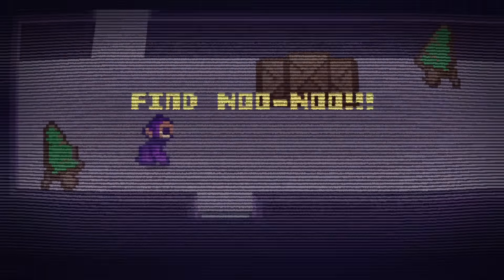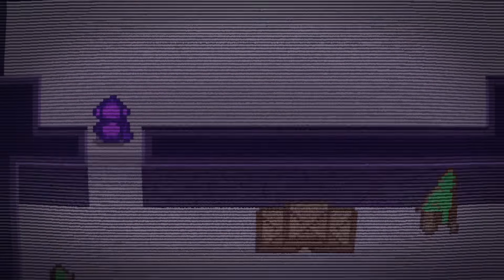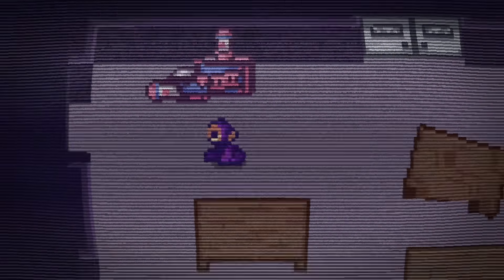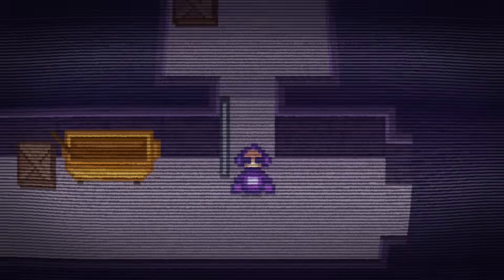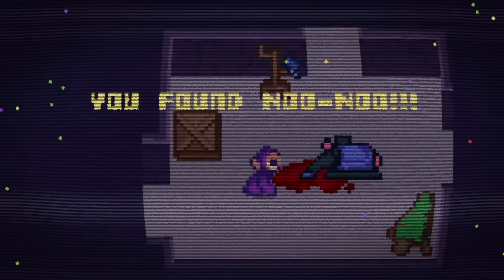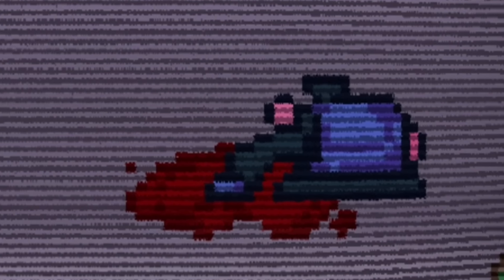After finally beating Night 4, we load back into the minigame section, this time taking control of Tinky Winky. This one is actually really funny because we get to see Tinky Winky crawl around as we search for Nunu. What's not so funny is when we actually find him and see Nunu cleaning up a spill. I wonder whose blood that could be.